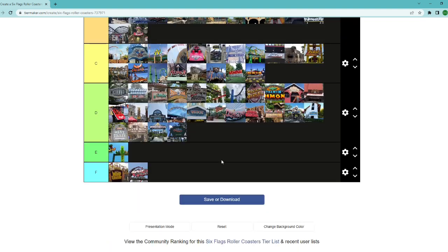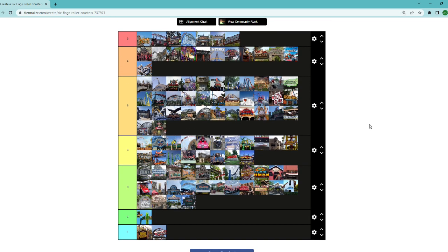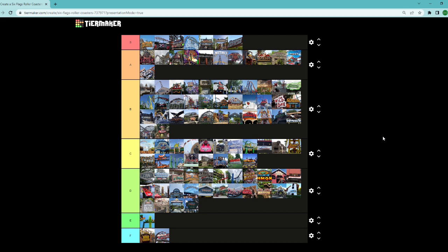And that is it — this is my Six Flags tier maker for a lot of the major coasters in the chain. Just a reminder, this is just my personal list and shouldn't be taken as anything official. I haven't ridden a lot of rides on this list — I've ridden probably half of them. So this is my Six Flags tier maker. Hope you enjoyed this video — please give it a like, a comment, and maybe consider subscribing. We'll see you next time here on Great Adventure Geek.